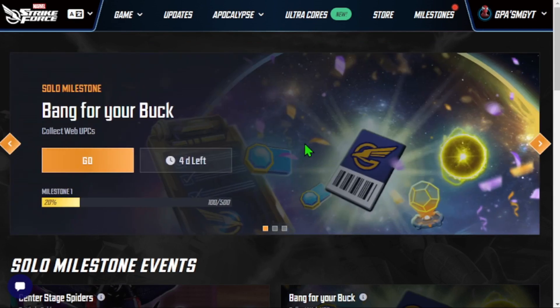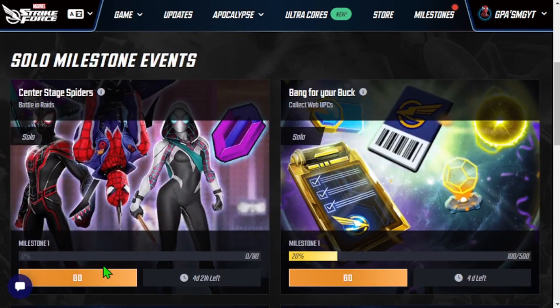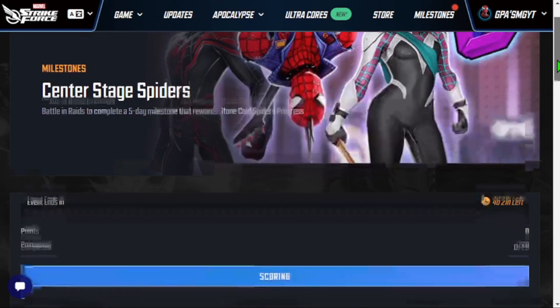Now I want to really highlight the milestones and why they're so important. This milestone right here gives you 5 days to complete — it's called Center Stage Spiders — and this is where you're going to get 40,000 points towards that spider event milestone in-game. That's half of our 80,000 to get the koozie right there. So if you don't do this, you're shooting yourself in the foot essentially. You're going to have to spend a lot of money or cores to make up 40,000 points. Definitely be doing this — it's not hard at all. It's actually passive and just rewards us for playing the game.